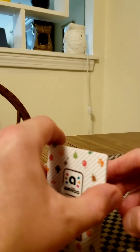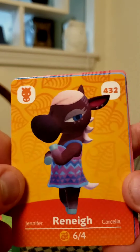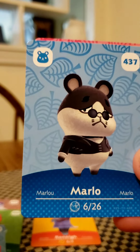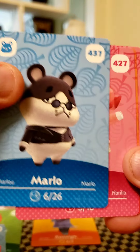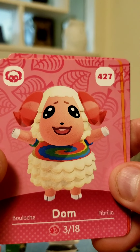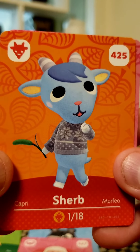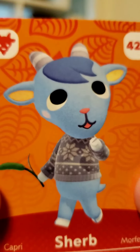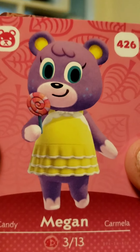And guys, the last pack of the day. We got a duplicate — number 432 is Renee again. Number 437 is Marlow again, our thug hamster. Number 427 is Dom again. Number 425 is Sherb — that's awesome! And we have Megan. That's awesome — 426 is Megan.